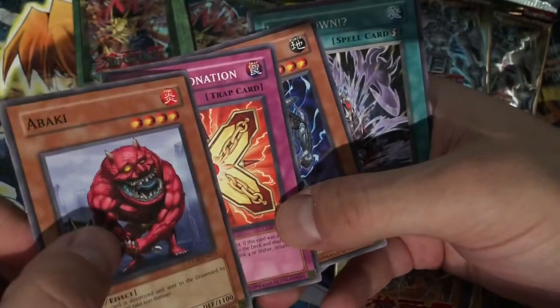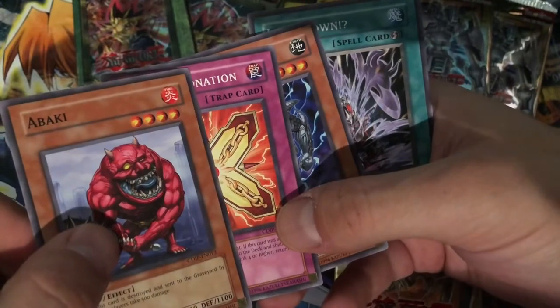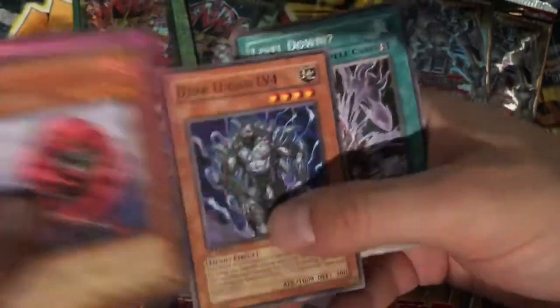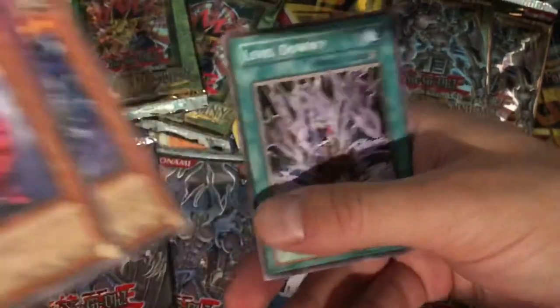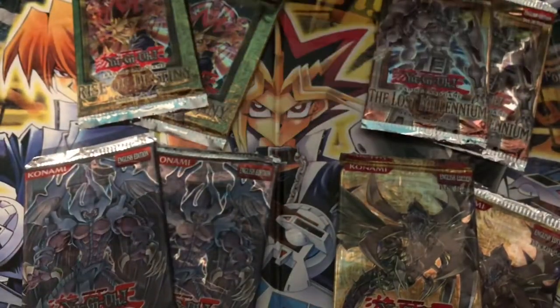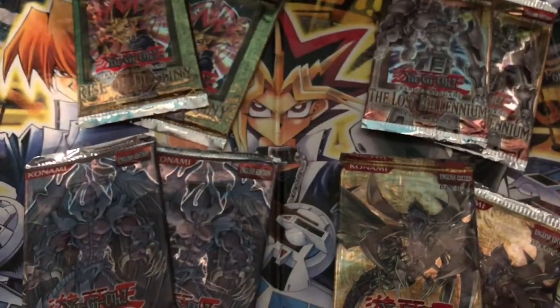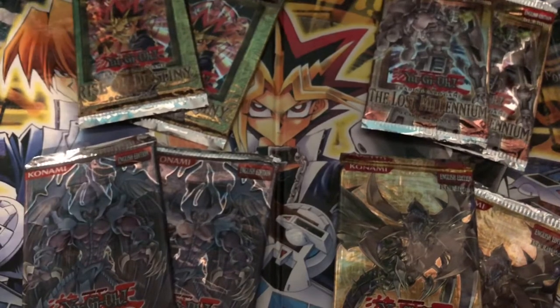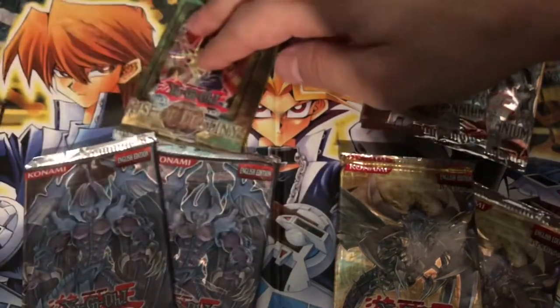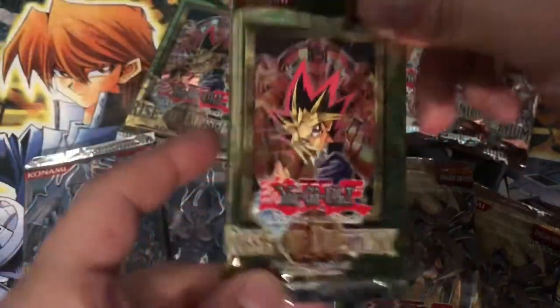And we have Abiki, Chained Detonation, Dark Lucius Level 4, and Level Down. Let's believe in the Rise of the Heart of the Cards in our second-to-last Rise of Destiny pack for this video.